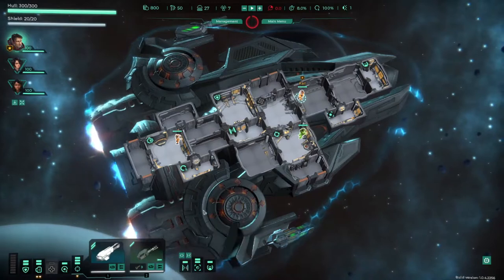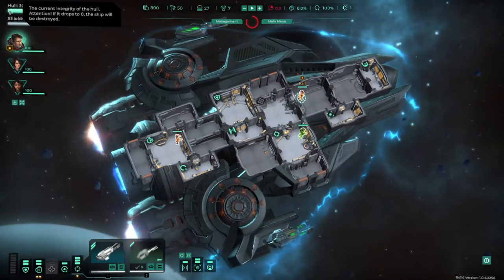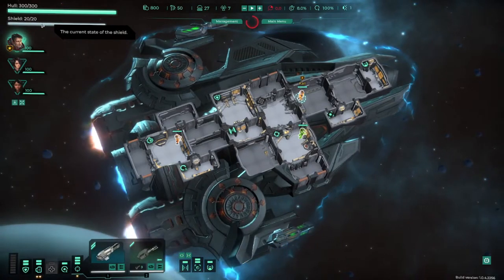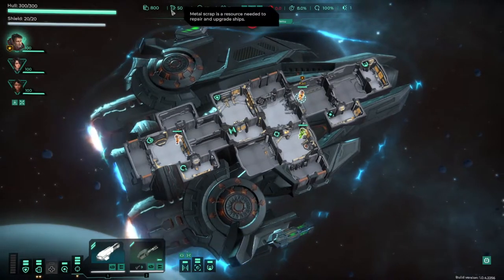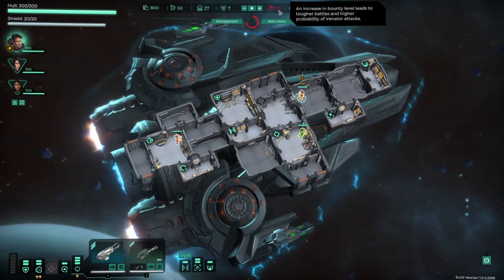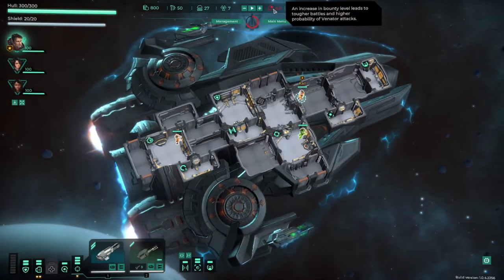This room controls the O2 — pretty important. Over here is our hyperdrive. The ship's got hit points in the form of a hull: 300 out of 300, so we're fully repaired. We've got 20 shields — the shields go down first, then the hull takes damage. Up here we've got credits, scrap metal, food supplies, and fuel. We jump from system to system using fuel. Our bounty level is zero but it goes up over time and based on our actions.